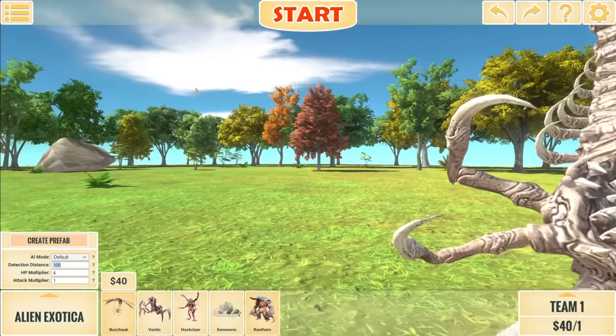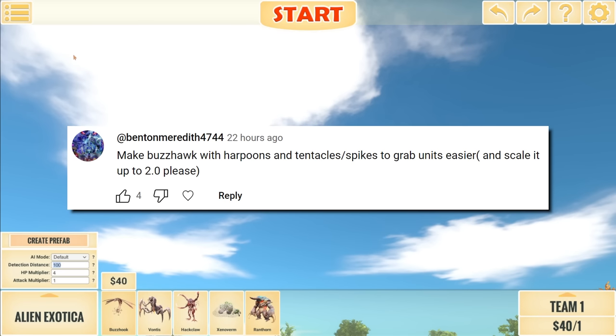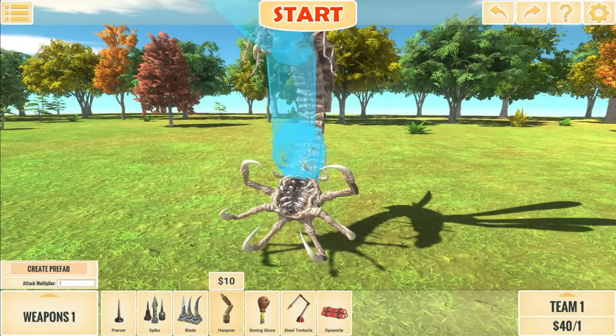The first suggestion says to make the buzzhawk — I think they meant buzzhook — with harpoons and tentacles slash spikes to grab units easier, and scale it up to two. So that's what I've done right here. Here's the harpoon.